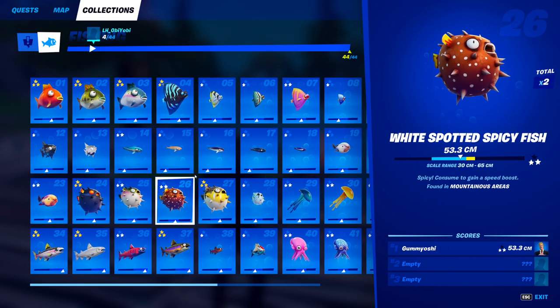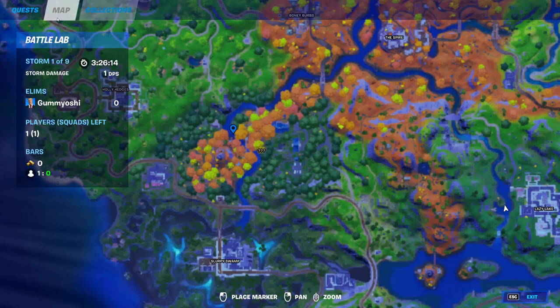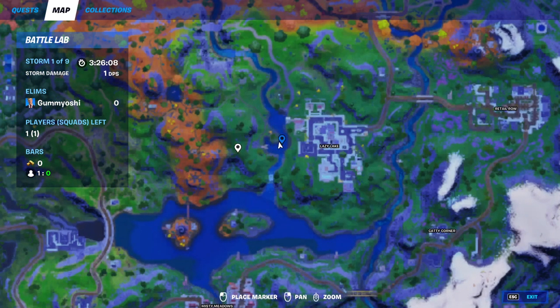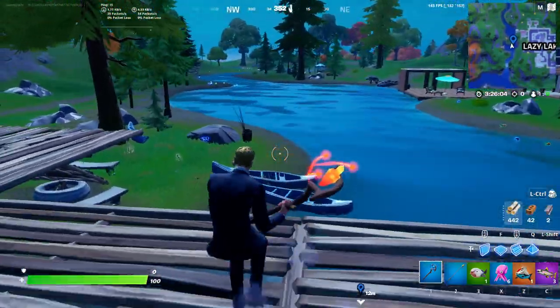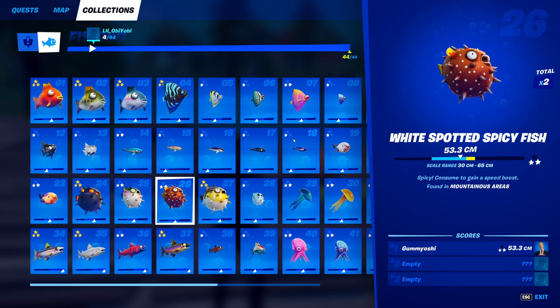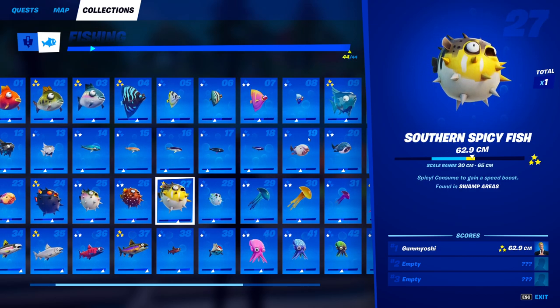For fish number 26, the white spotted spicy fish, all you need to do is go to a mountainous area with a normal fishing rod and you will eventually catch it at a fishing hole. This is my absolute favorite mountainous area — it counts as a mountain area and there are a ton of fishing spots right around me. This is where you can catch the white spotted spicy fish.